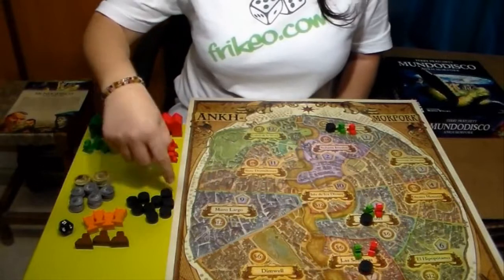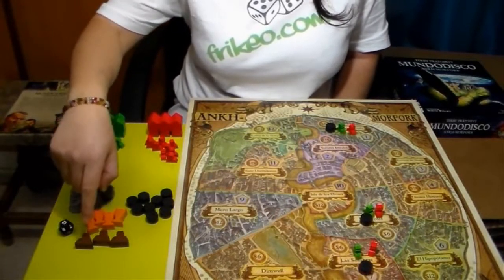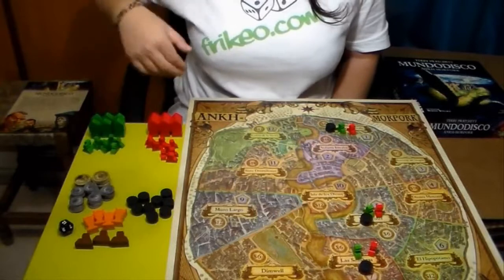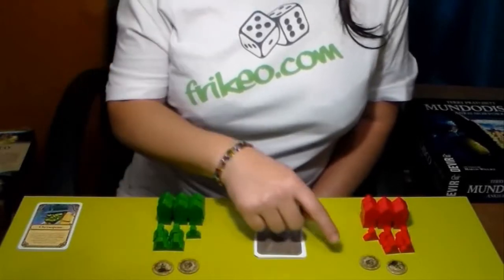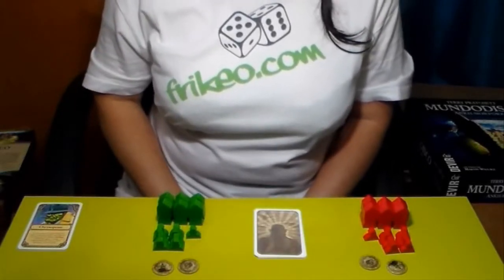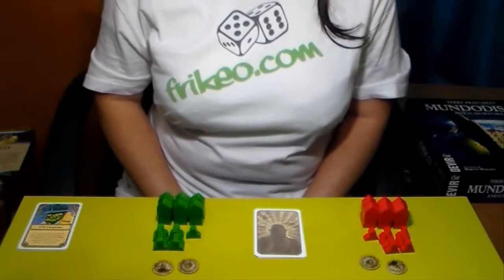Los otros indicadores de problema, las monedas, las fichas de demonio y las de troll, se colocan al lado del tablero. Cada jugador empieza con 10 dólares, y hay que tener en cuenta que el dinero que tiene cada jugador no se puede guardar en secreto durante la partida.